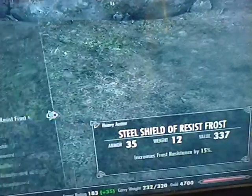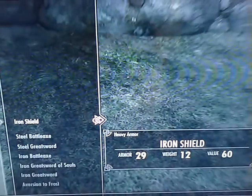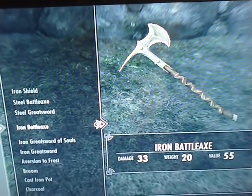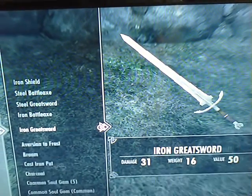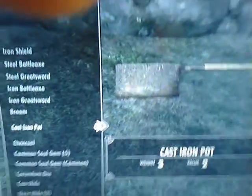See? It's right there. It has actually really good stuff you can get in the game, like an Iron Shield, Steel Battle Axe, Steel Greatsword, Iron Battle Axe, Iron Greatsword of Souls, Aversion of Frost. That's some brooms, all household items, some stuff.